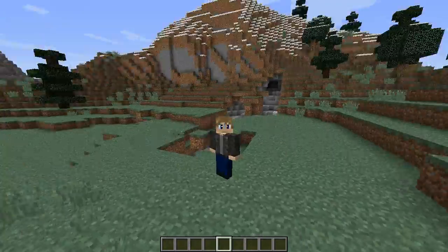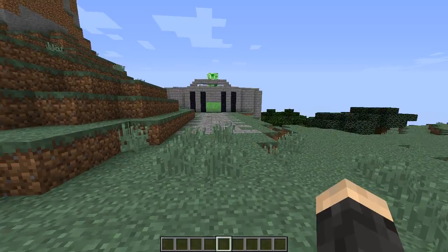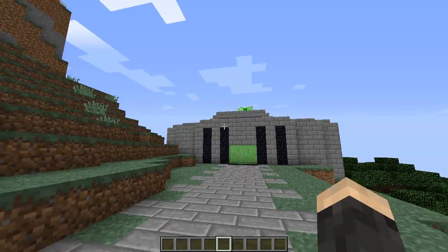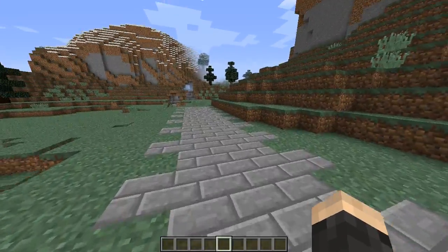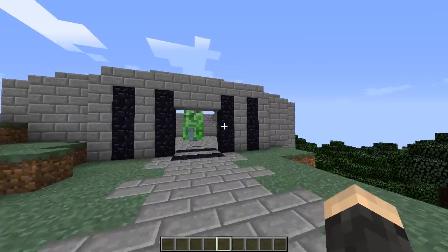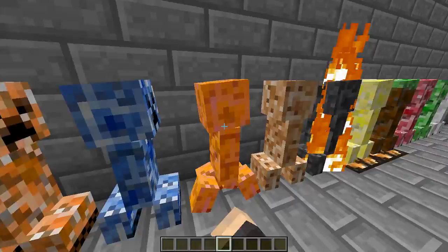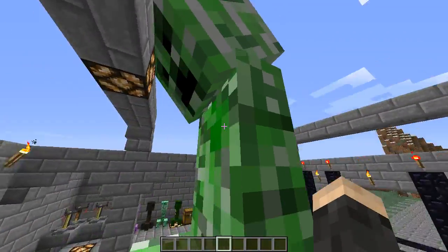Hello everyone and welcome back to another video. Today we're gonna take a look at my testing chamber, which I have over here, and there appears to be a giant creeper inside of it. That's kind of interesting. I'm gonna have to find a way to get in here. It looks like this piece of grass looks different - let's step on it. I totally didn't know that was there. Are these creepers gonna bother me? I think they're cool, especially this big one.